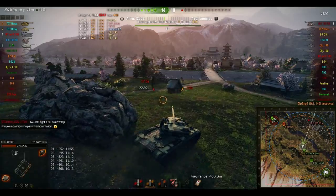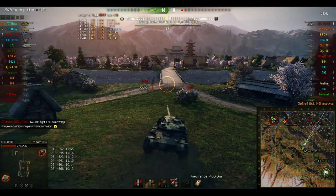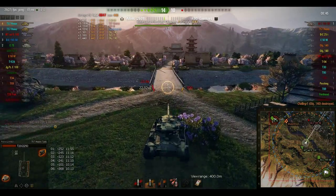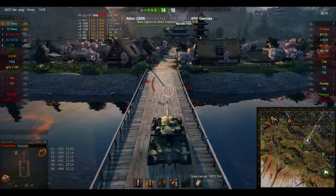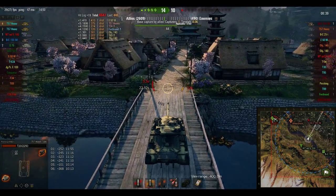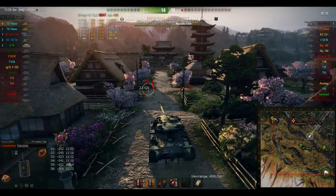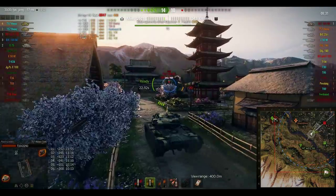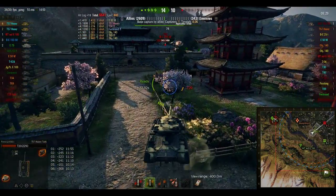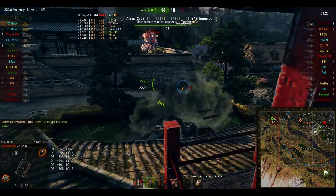So there we go — 6,647 damage that XVM kept track of. I did hit probably two blind shots, maybe one or two on some of the guys in the city. Me and Sharp are pretty much just going to fumble around to try to kill the Bat Chat now, and that doesn't really go well. We wanted brothers in arms, but that didn't really happen.